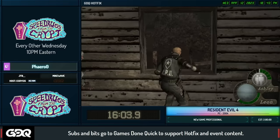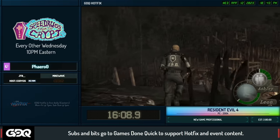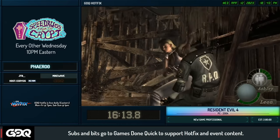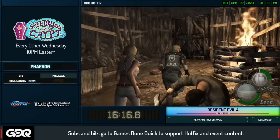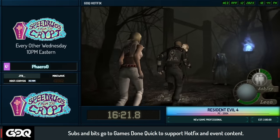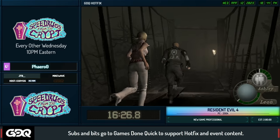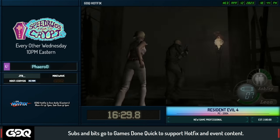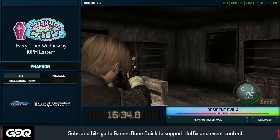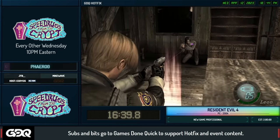We can tell Ashley to stop following us and then start again, which aggros enemies around us — we're doing that right there to manipulate enemies properly. That guy at the ladder could be a troll sometimes — he can just run around the ladder and end your run, which is really annoying. Being able to tell her to do stuff is a really useful mechanic since normally enemies aren't alerted to your presence until they see or hear you.